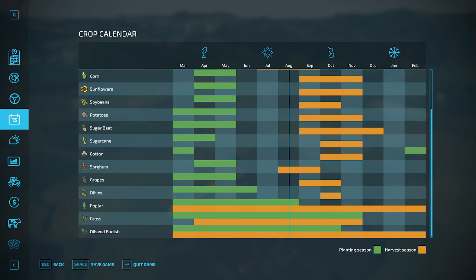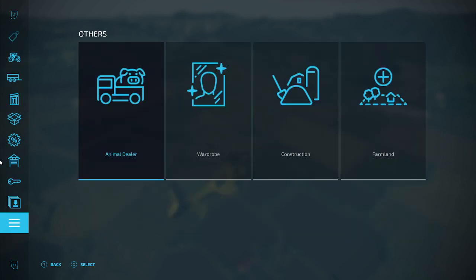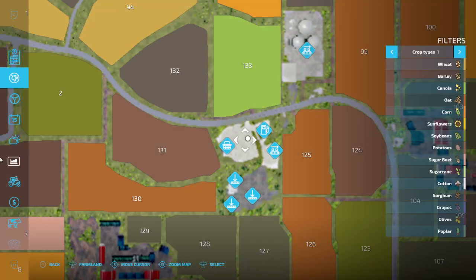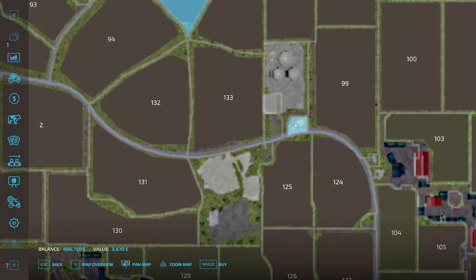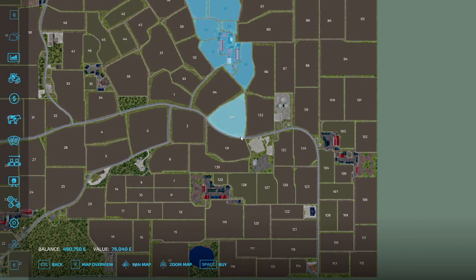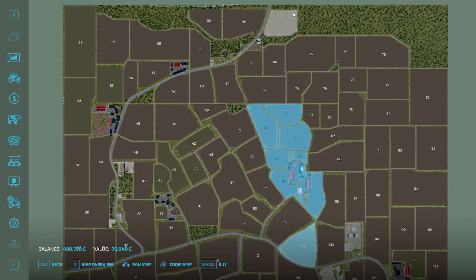He's added floodlights to all the houses. He's also made it so that all playable areas are purchasable. I have found one issue with this though — it's not entirely true. I can buy certain areas but I can't actually buy the BGA area, which is a bit of a pain. You also can't buy the road network, but those are the only two areas you can't buy.